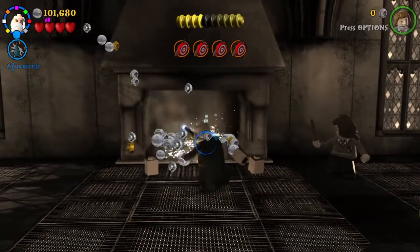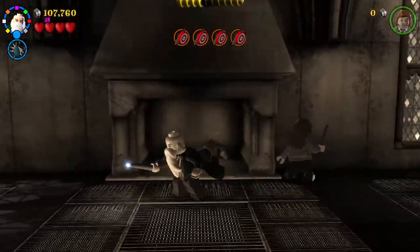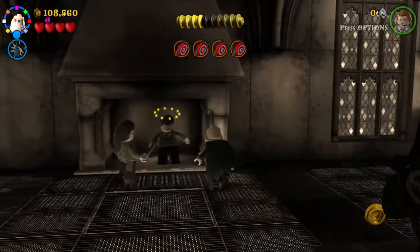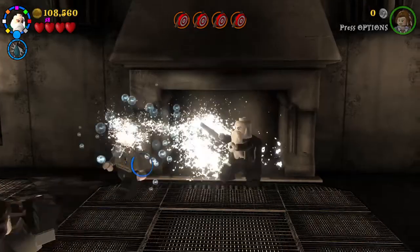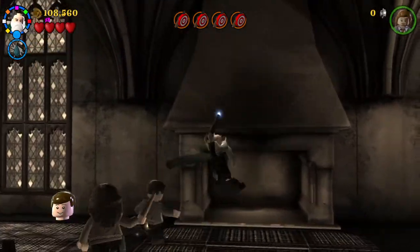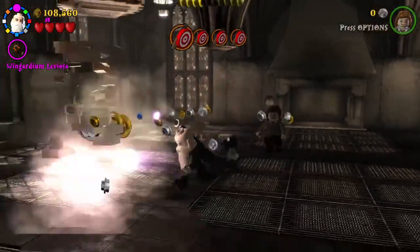Now get a character with the water spell and put out all the fire — we save the student in peril! Spray them all with the water. Yes! Now you just want to zap these ghosts. Boom!